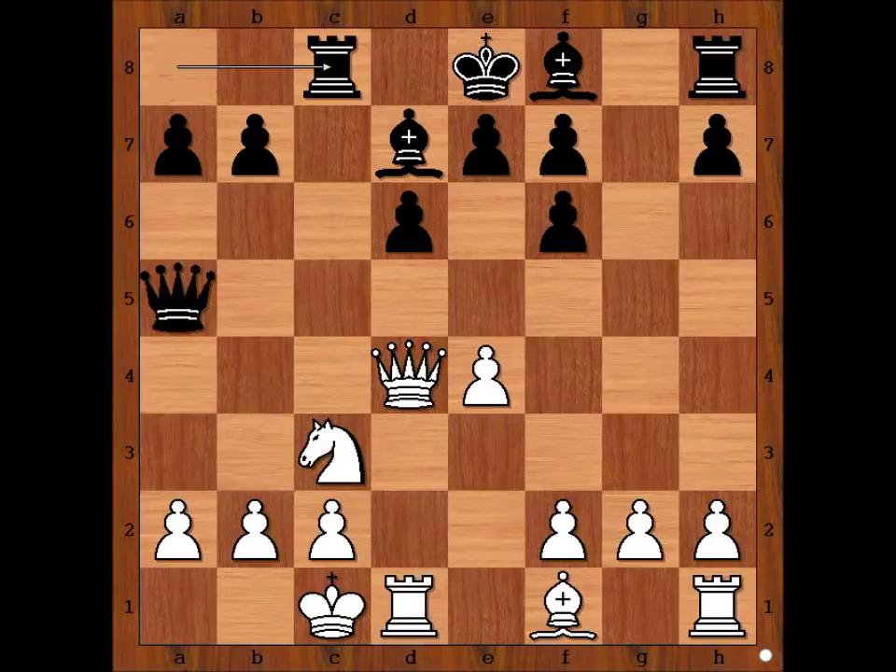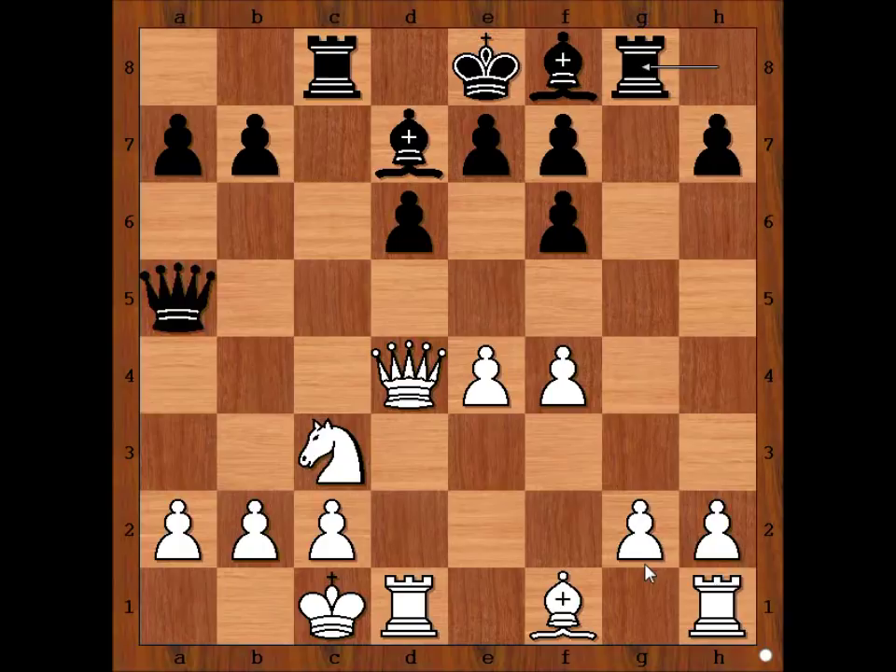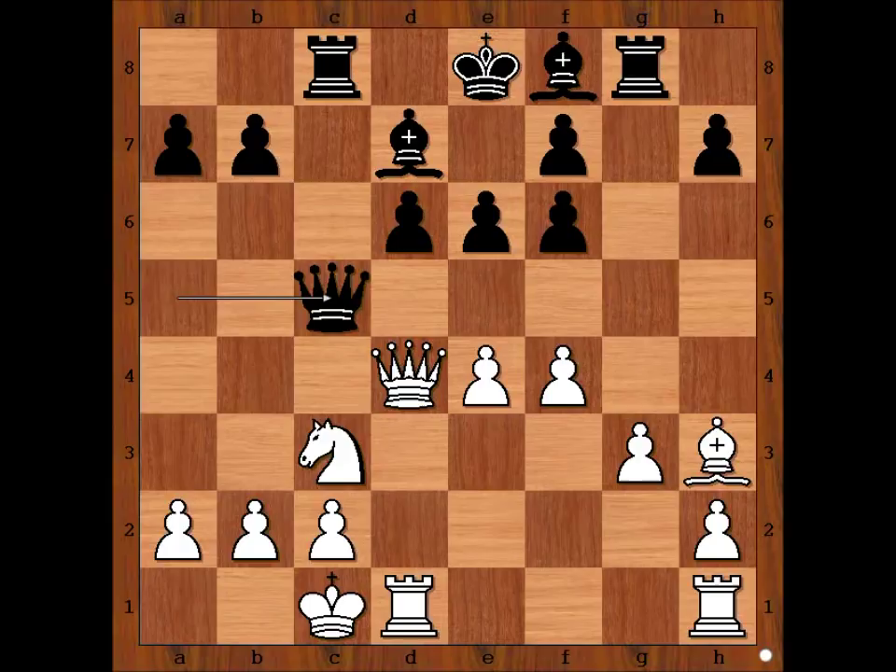Rook to c8, putting pressure on the knight on c3. f4, rook to g8, pressure on the pawn on g2. g3, e6, bishop to h3, and Klaman played queen to c5.